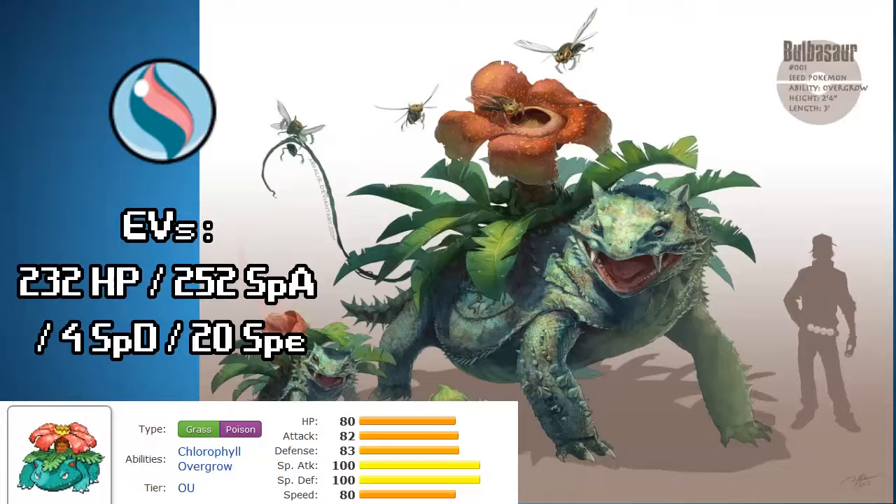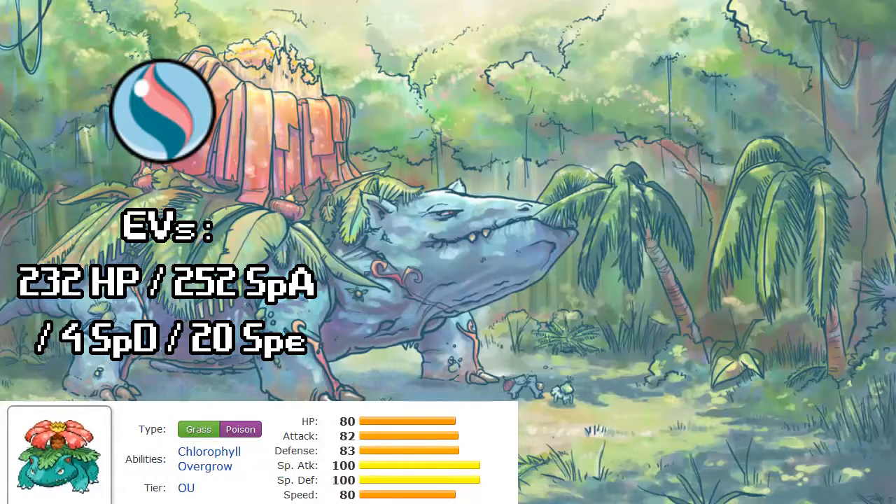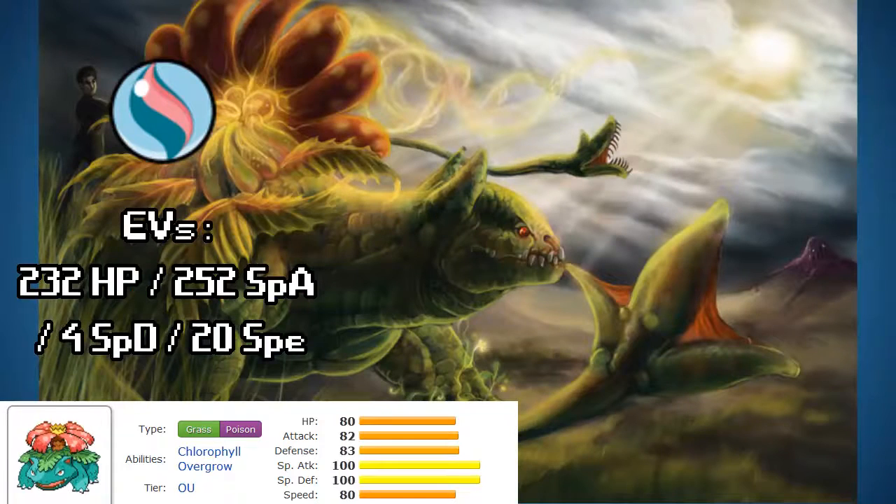Number 9. Venusaur is an amazing threat in the OU tier. Chlorophyll is probably the preferred ability here — if you get a Sunny Day up, you're able to double your speed. And being that Venusaur has Sleep Powder, Swords Dance, Growth, and all kinds of nasty tricks up its sleeve, it can really become a giant threat. Fire off some nasty Earthquakes, some nasty Sludge Bombs, and basically obliterate almost anything that gets in its way if you complete the coverage with Hidden Power Fire. I really like Venusaur, probably one of my favorite Gen 1 Pokemon.